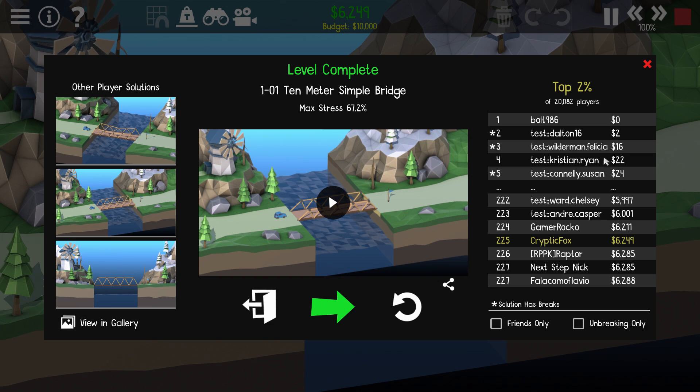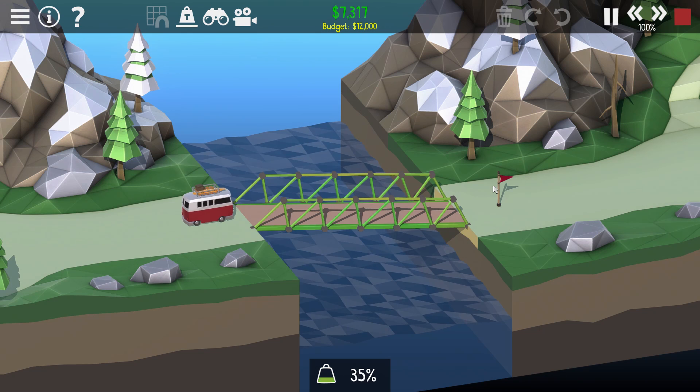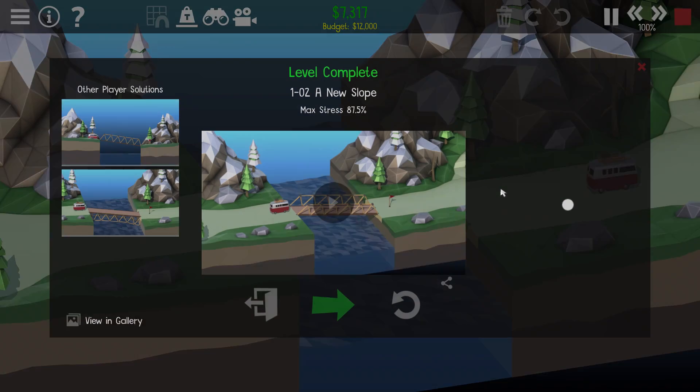Level 1-02, a new slope. This one we've got to go downwards. Let's just do a straight line down here this time. Bridge number two - this should again be an easy win. Just roll on over - we can see the stress light up there a little bit, but it's good. No problems at all.